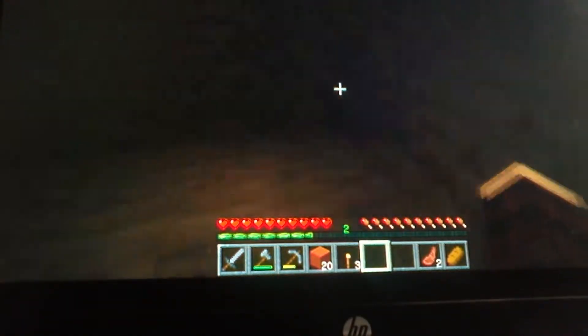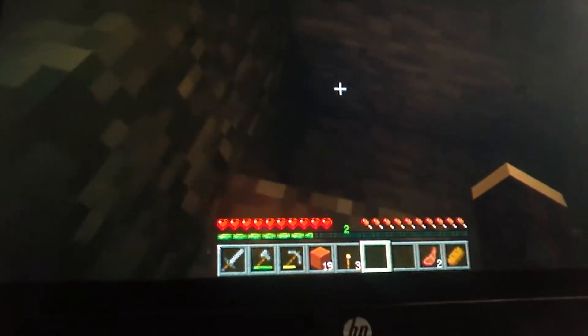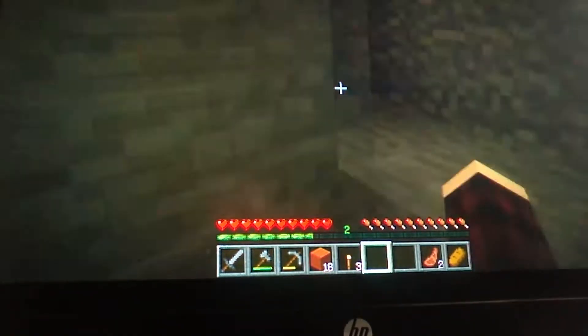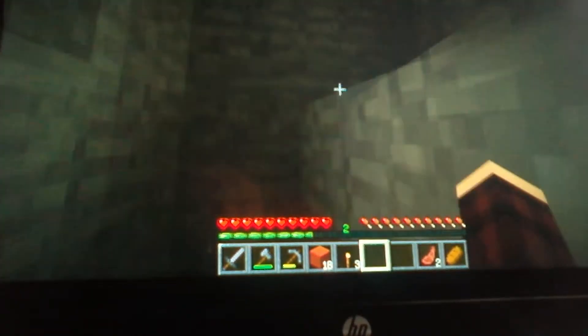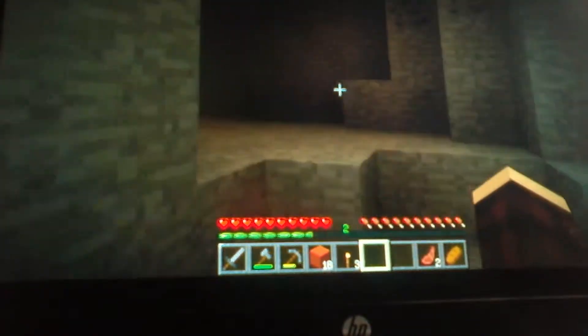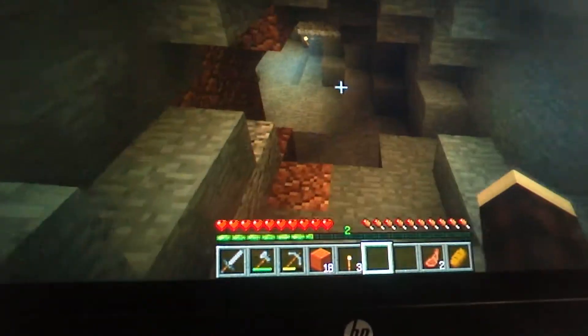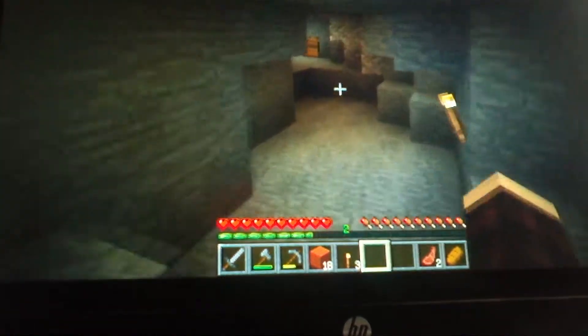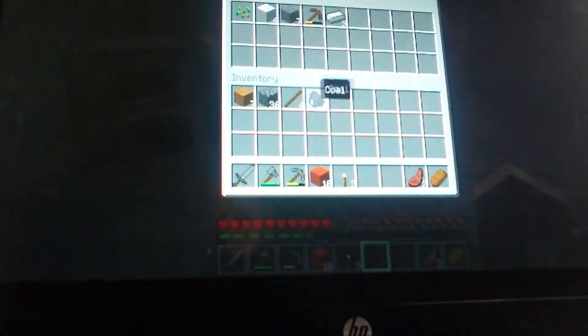We don't need another torch because it isn't even that dark. So now let's head all the way up here — this is a tricky staircase. Okay, now that we're up here let's head down to the bedroom, or just a normal living area, and see — nothing to really cook so we can just place everything back in there.